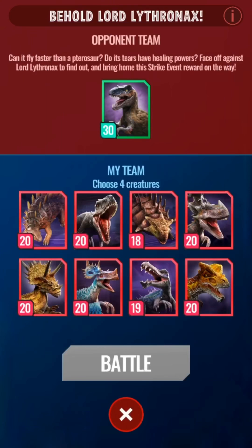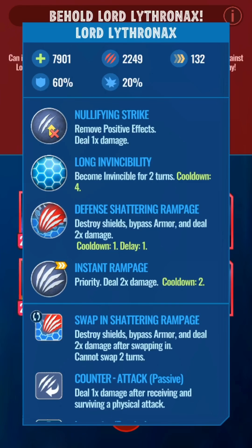Of course it is a hybrid, and like all the other hybrids you can see in my team, it has a purple background, but it's just Lythronax. Look at this: it has nearly 8k health, 2.2k damage, and it's the fastest creature in the game. It's level 30, so you'd need a level 30 raptor to be as fast as this. 60% shield - the highest in the game.